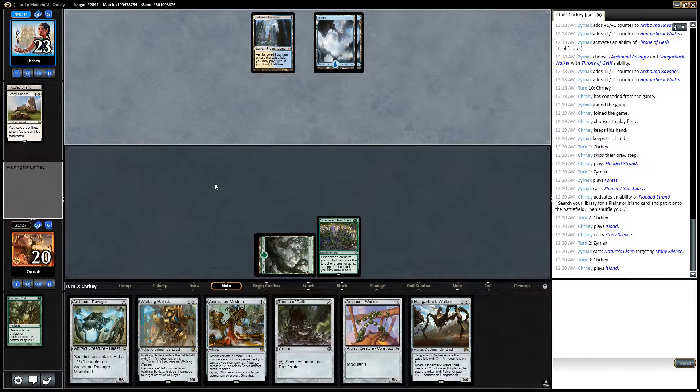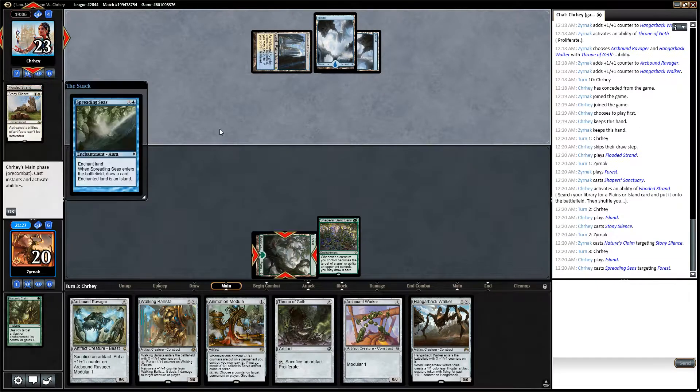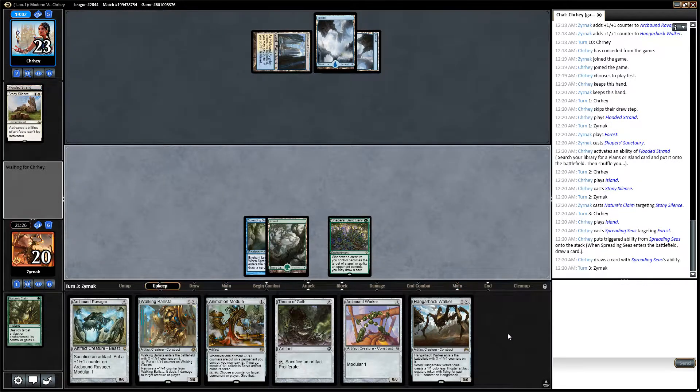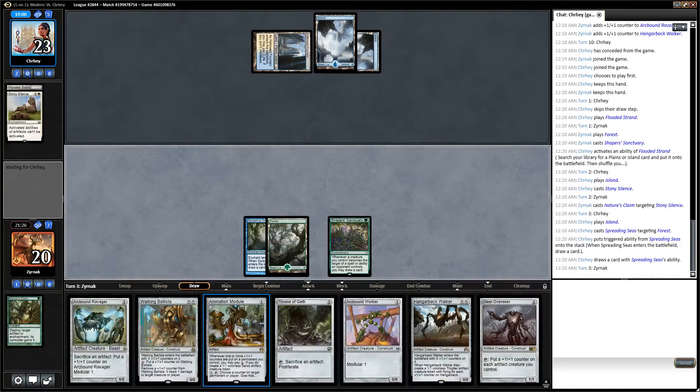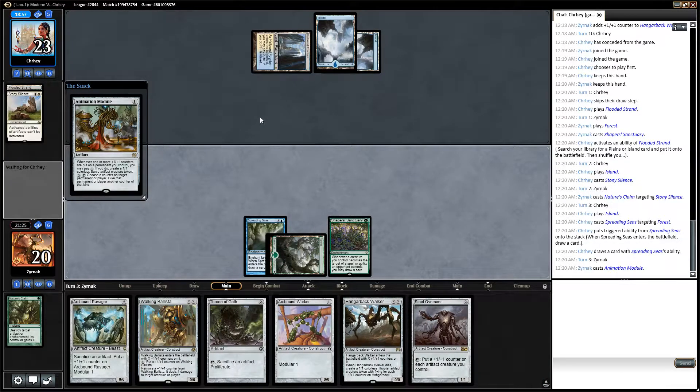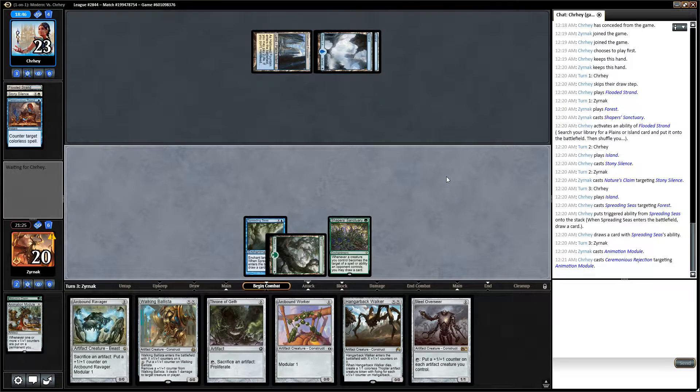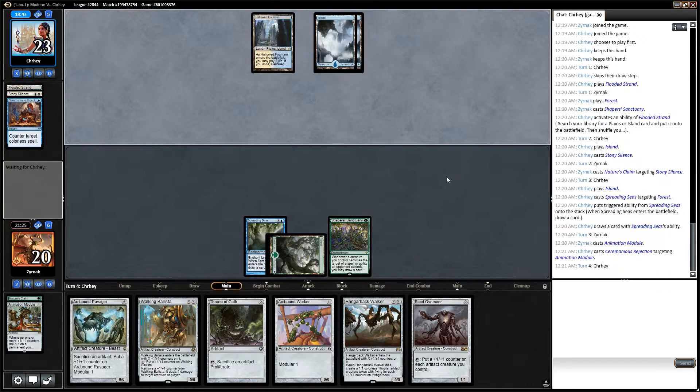Sure, I'm missing my land drops, but I'm not about to lose because of it. I do actually need to hit my land drops at some point, so maybe I'll be slightly embarrassed by taking out my lands. For the record, this could have been a Mox Opal. Rejection on the module. Fair enough.